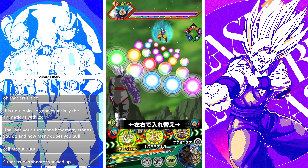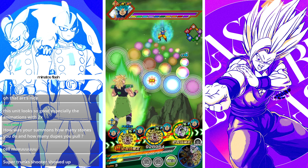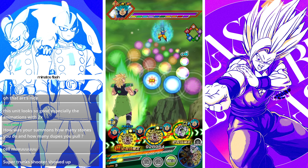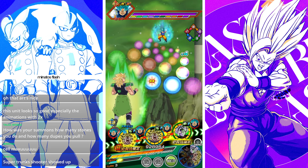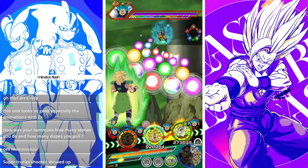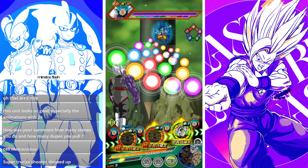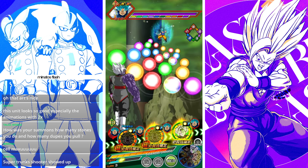Every time he attacks, he gets 1 ki up to 5 and then 120% attack up to 100%. Furthermore, he gets 250% attack and a 30% chance to crit if there are no superhero category allies attacking in the same turn, which honestly isn't hard to set up.